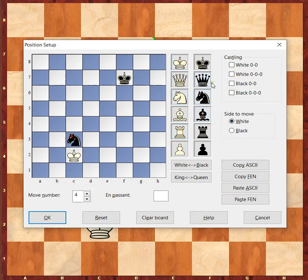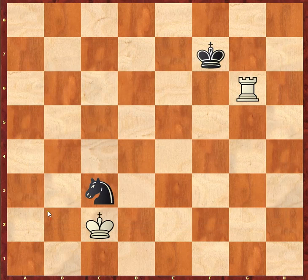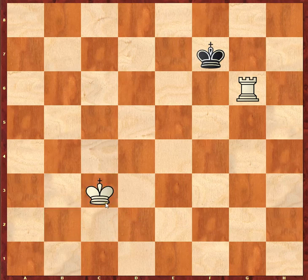Let me show you an example of how the king captures. With white to move, let's say he decides to use the king and take the knight — king takes c3. That's how the king captures. And for black to move, he can actually take that rook if he wants to — king takes rook. That's an example of how the king captures material. Hopefully you learned something about how the major pieces work and the values of each one. We will continue with the basics of chess soon.